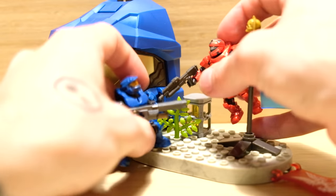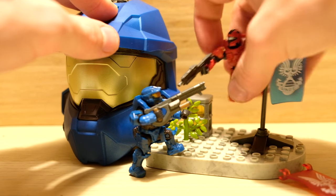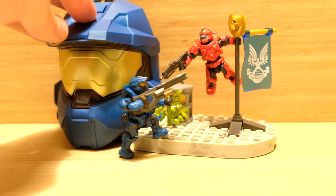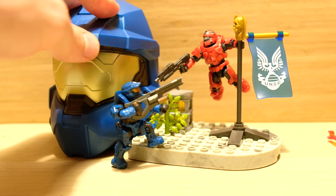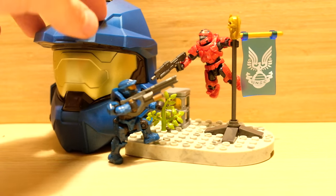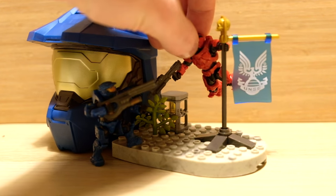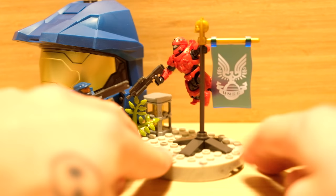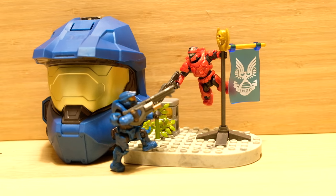Blue team defending their flag against the oncoming red team assault — I couldn't resist swinging him on that flag! I'm wondering how 343 is planning to spice up these old game modes when Halo Infinite launches. I am so impressed with this set — genuinely speechless at how good it looks, especially these translucent flags. These two figures look epic, this helmet looks epic. The terrain is super limited, but it's arguably better than the oddball one. I've never seen the flag supported on four sides like that.